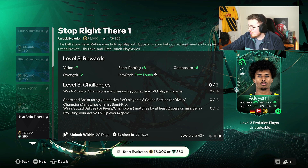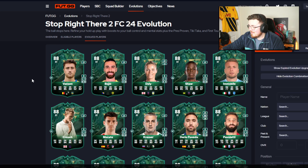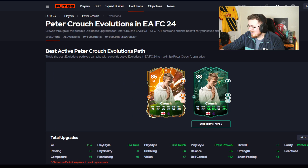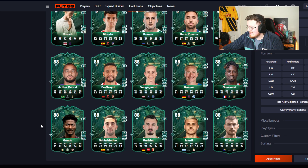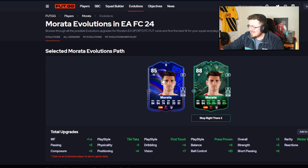Let's head over to foot.gg and see the best chains we could do for the brand new Stop Right There. We're going to keep our actual chains available first and see if anyone really stands out. Peter Crouch is eligible — what does it do to the card? 84 passing, decent dribbling. It doesn't improve the pace which is the main thing, especially with Peter Crouch — you want at least a bit of a pace boost. Morata is 88 rated but it's his Euro card, so that's not going to happen as he's super expensive.